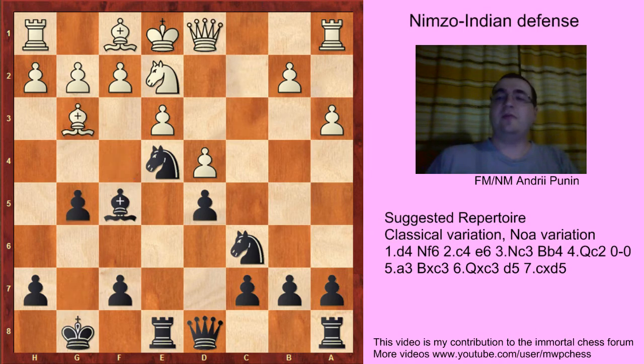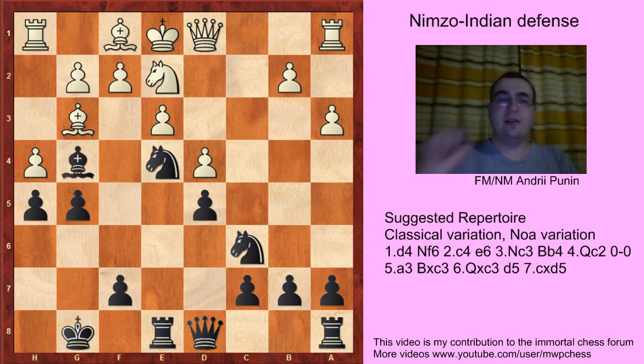After Qd1, g5, Bg3, h5, with h4, then Bg4, and the threat is to take on g3. White's position collapses.